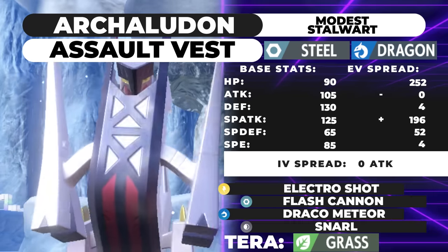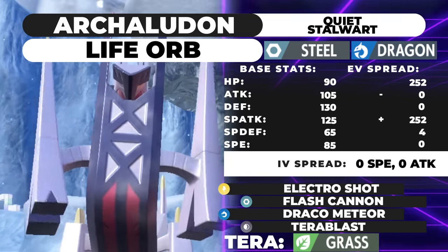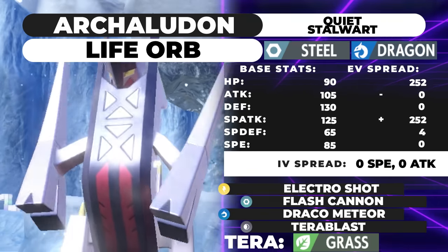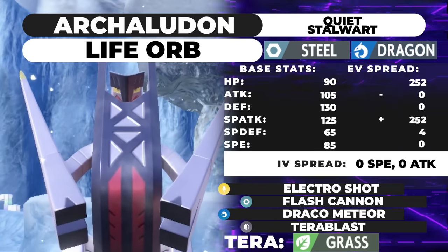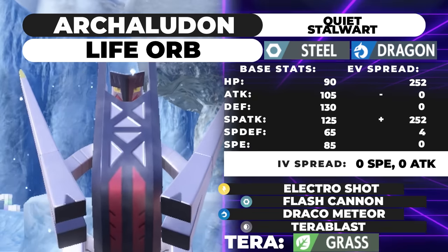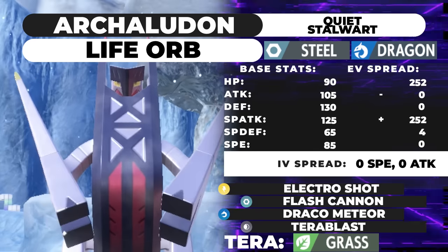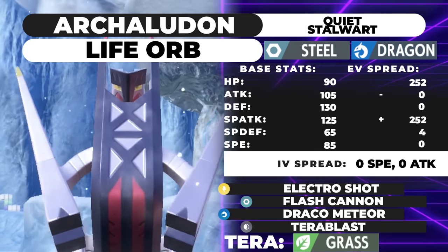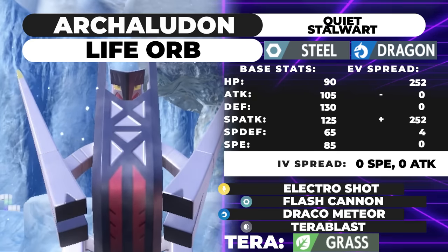For the next moveset, we're going to talk about a Trick Room variant. This is one of the few applications of Stellar Terastallization that I think you can get away with. The way hard Trick Room works is you want to take as many KOs as possible as quickly as possible, and by using Stellar Tera, even though you don't maintain the boost on all your moves, getting one major boost on each type of move is something you'd actually like for Archaludon.